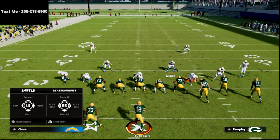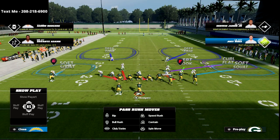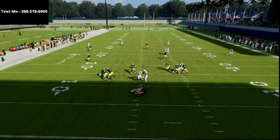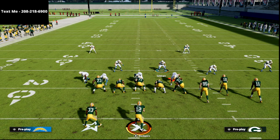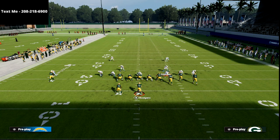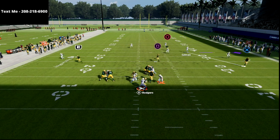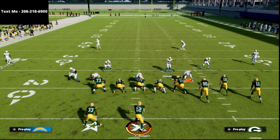The setup is really simple — I spread my defense, press coverage globally, blitz my linebackers, crash my line to the right, and put my user on a zone standing right over the tight end so I can glitch out the delay fade. That time we didn't get the delay fade glitch, but as you can see we're still able to get pretty significant pressure. This is also really effective against gun bunch if they block a running back.